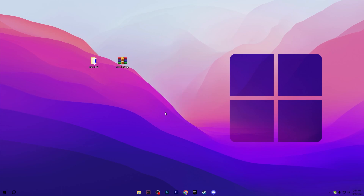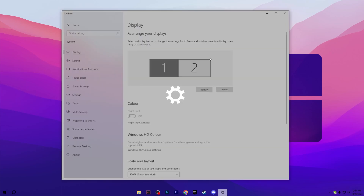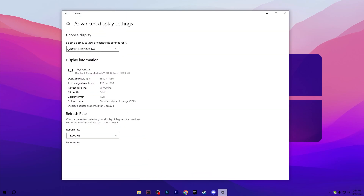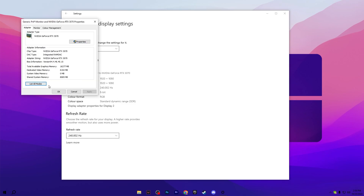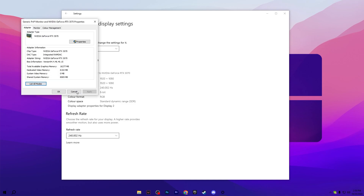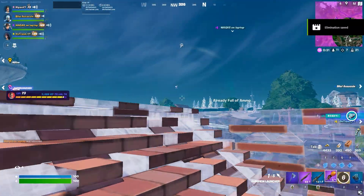Right-click your desktop, go to Display Settings, scroll down to Advanced Display Settings, and verify the refresh rate. Select Display 2 (the one we just configured) and confirm it shows 240.002Hz. Then go to Display Adapter Properties for Display 2, click List All Modes, select the highest refresh rate, click OK, hit Apply, and click OK.